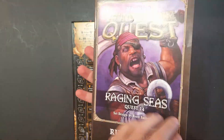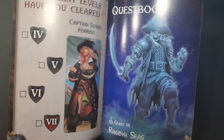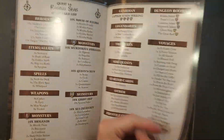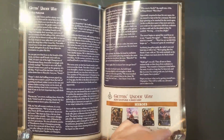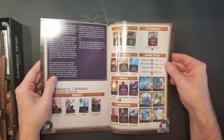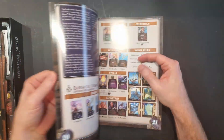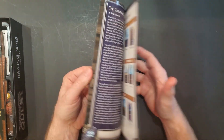Here's the manual, here's the back. I'll quickly show you what's inside. This is the missions that you can do. But anyway, it looks like it's about 24 pages.